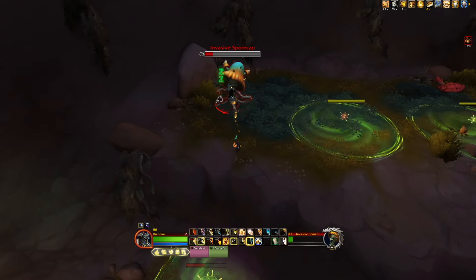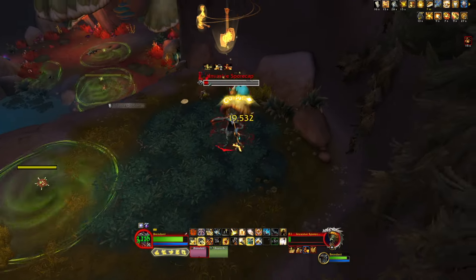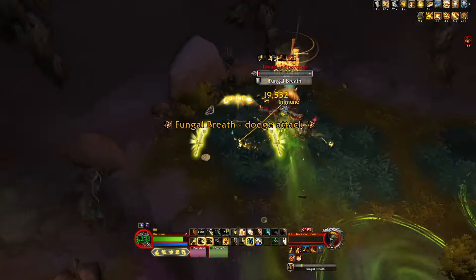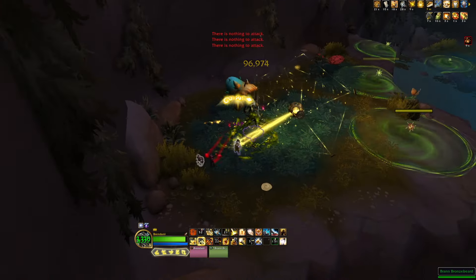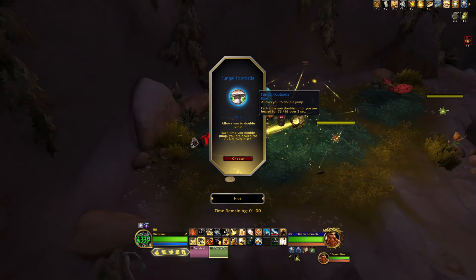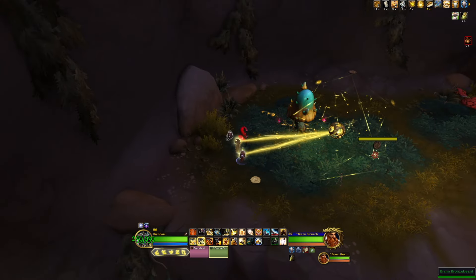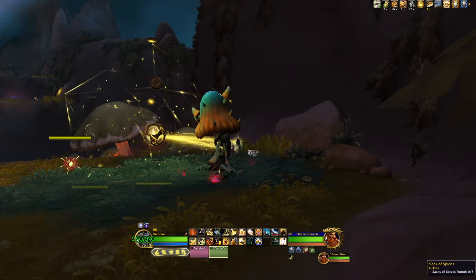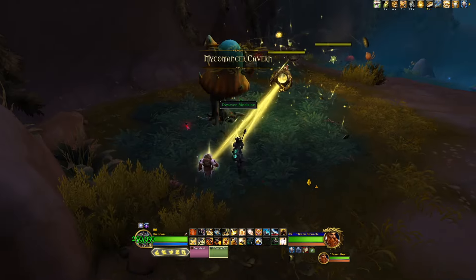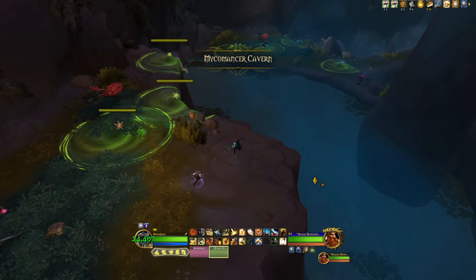We'll finish up that leg of the quest and then circle back around to finish off the elite that got me earlier. One nice thing about these unique elites is that if you get them down, they don't regain their health, so you can always come back and finish them off. You'll see here I do get the double jump mushroom, which heals you when you double jump. I really just don't find that to be very good — maybe players who are constantly jumping will say differently, but I don't find that power to be very good in these delves.